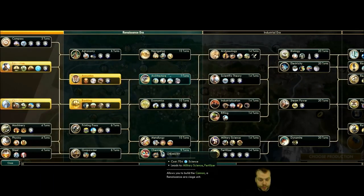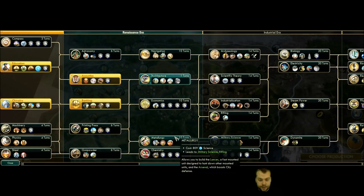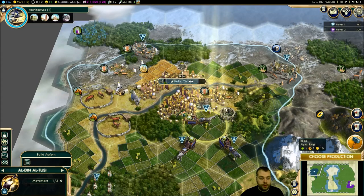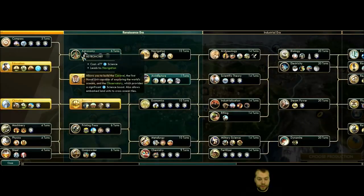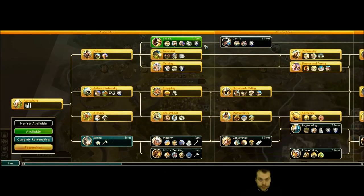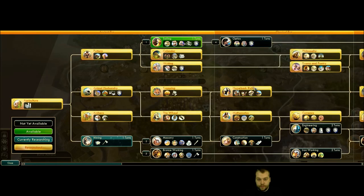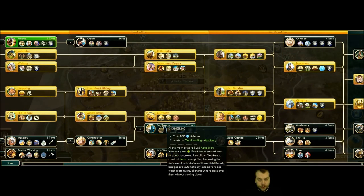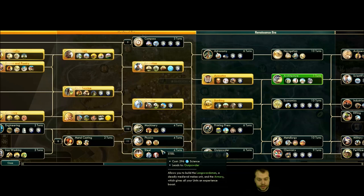The other guy has chemistry researched and it costs 704, while the rest of the techs are 809. So the bonus is working - it's almost over 10% bonus, which is quite a lot. This is the point where we're going to test how the natural science overflow bug works without Scholars in Residence. I'm going to set up the cheapest techs to research: 52, 64, engineering 107, iron working, metal casting, then compass, machinery, physics, steel.